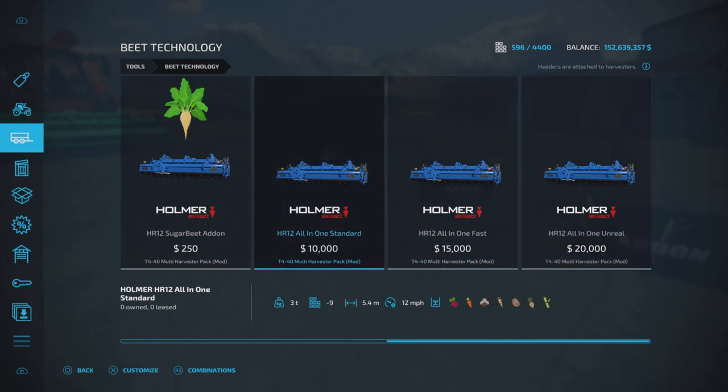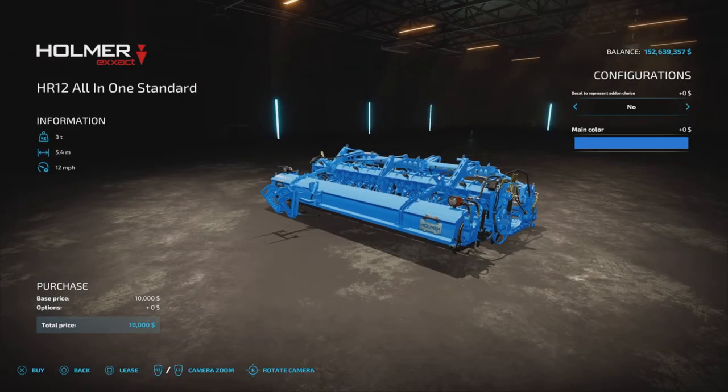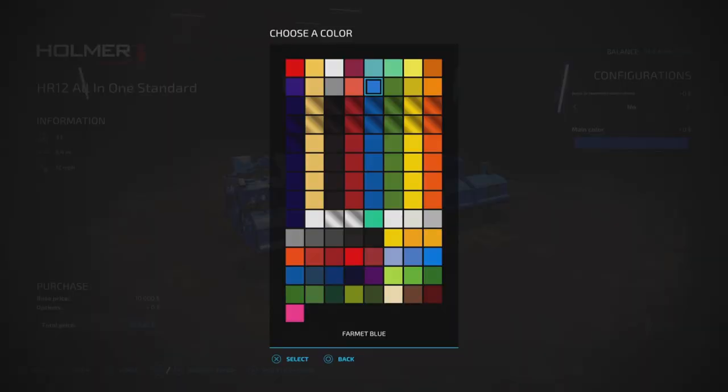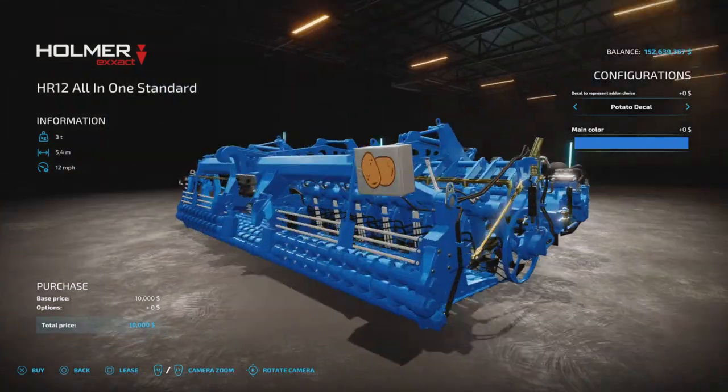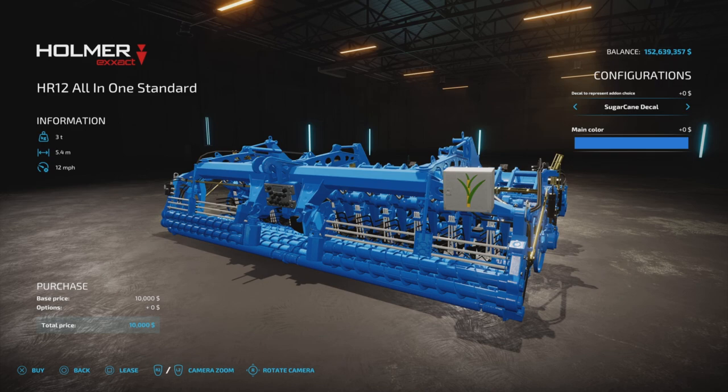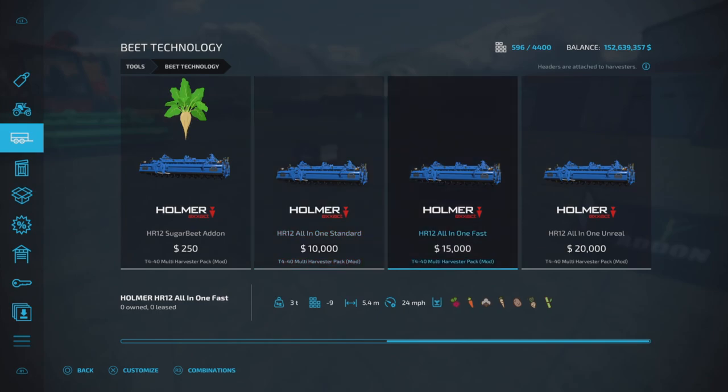The all-in-one standard is a standard header at 12 mph with color options. You can label your header for potatoes, beets, or sugar cane. Then there's the all-in-one fast at 24 miles per hour - also nine meter working width, just faster. And then there's the unreal at 68 miles per hour - double the speed.